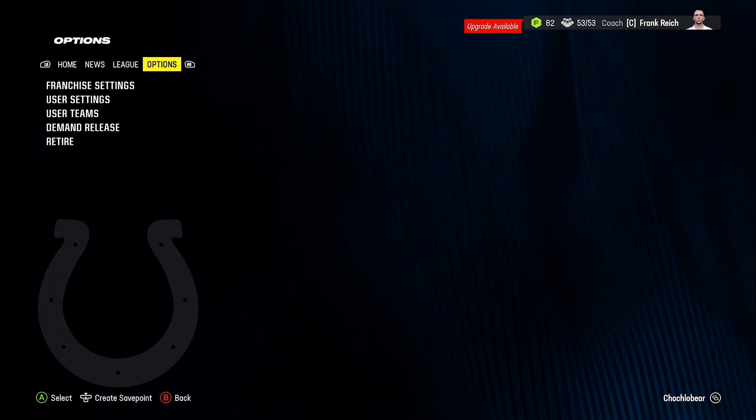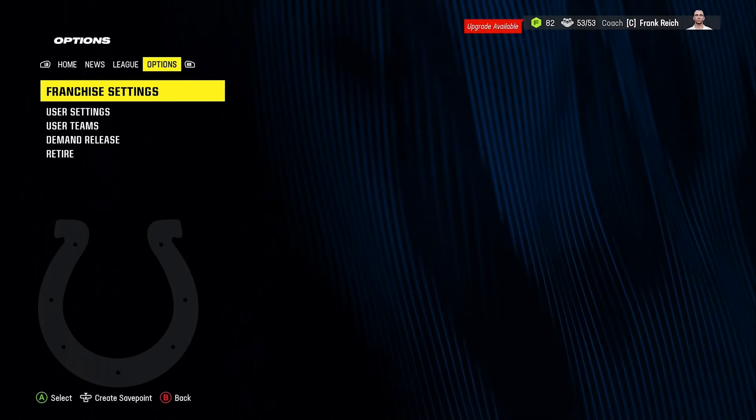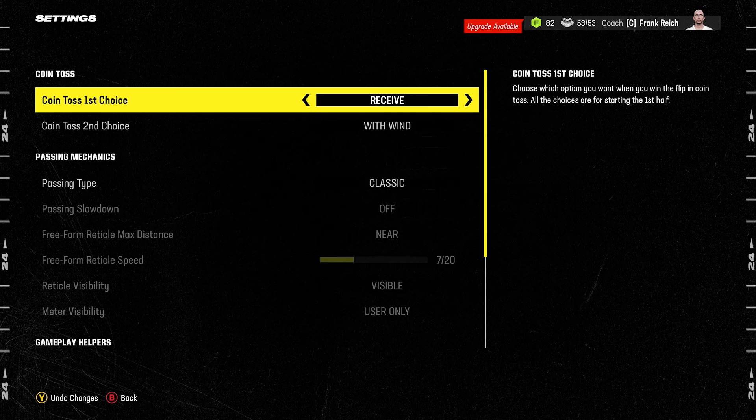There are a couple more settings to change in User Settings. Go to Options, scroll down to User Settings, and go into Game Options. The first setting is Coin Toss — set this to Receive. This seems counterintuitive because the best option is to kick and get the ball after halftime, which is what you see in real life. However, the CPU team is always set to receive, so this creates an issue.